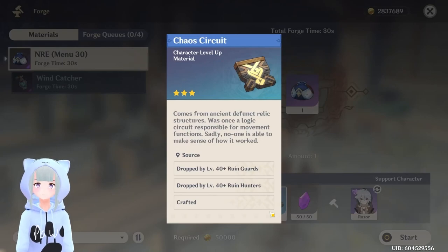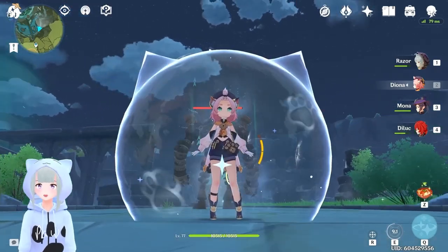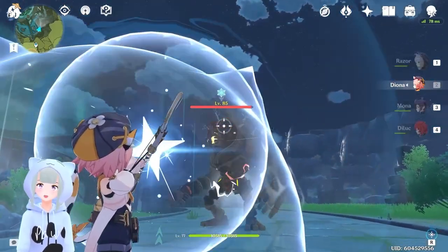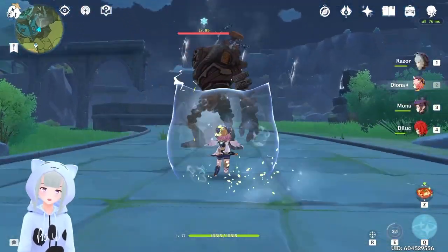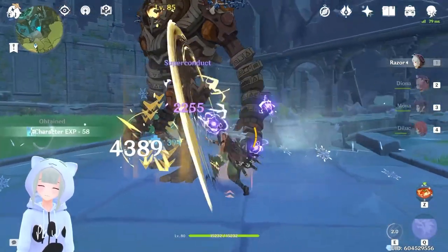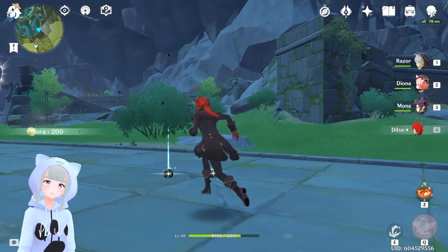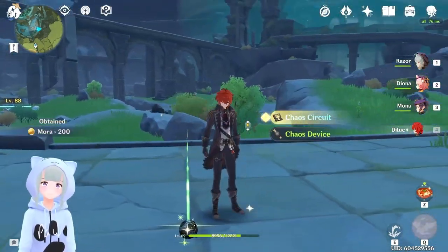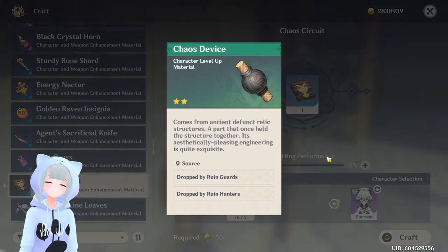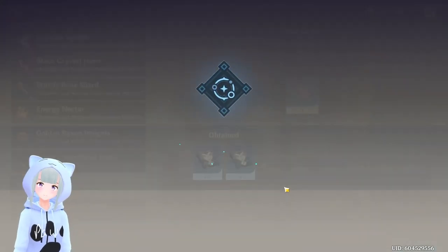These Chaos Circuits are going to be dropped by Rune Guards and Rune Hunters. You're going to probably want to have an Archer on your team just to be able to hit those weak spots and drop them really fast. Once you have downed them, they will drop your Chaos Circuits as well as Chaos Devices, which can then be taken to your alchemy bench and upcrafted into the Chaos Circuits needed for this recipe.